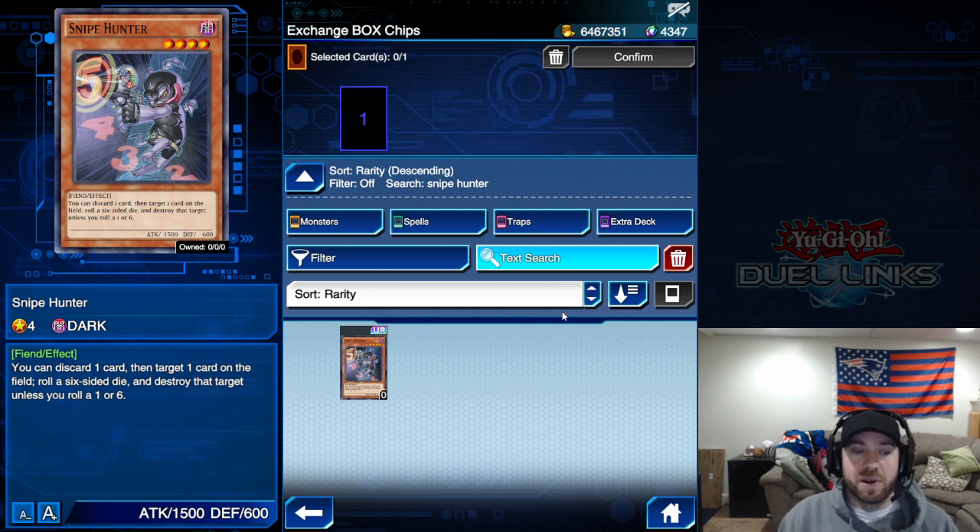You discard one card, target one card on the field, and roll the dice. If it rolls 2 through 5, you destroy that card. For decks that benefit from discarding or getting cards to the graveyard, it can be a really nice fit.